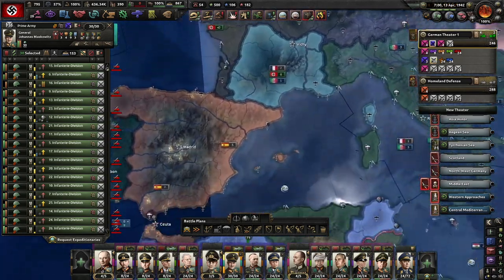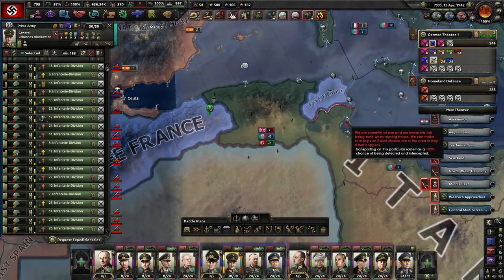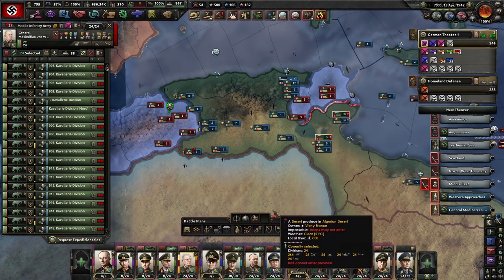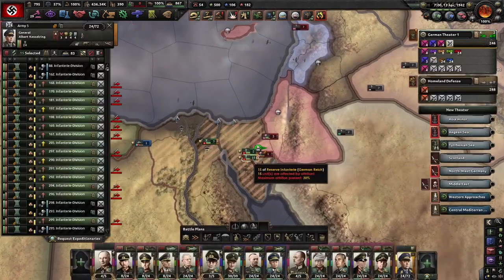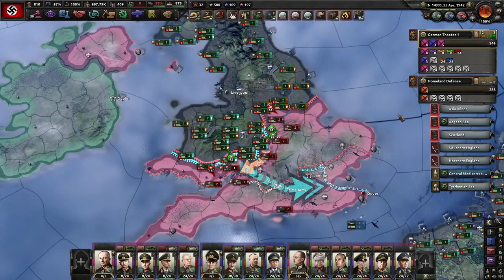Let's check what's going on in Africa. Since they pulled out a ton of troops, it looks like the Italians are doing very well. We're going to finish off this little pocket right here. We did get invaded, but that's why I have this army here. All things considered, this went a lot better than I thought it would.